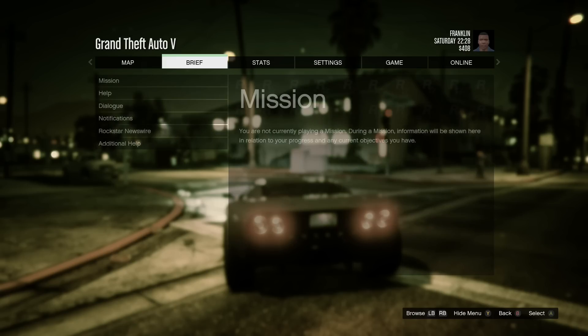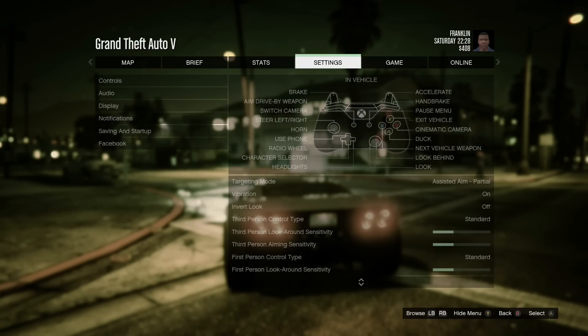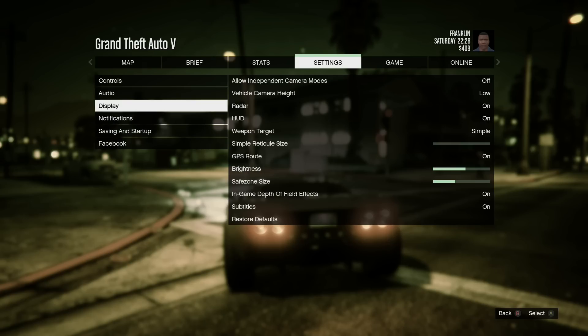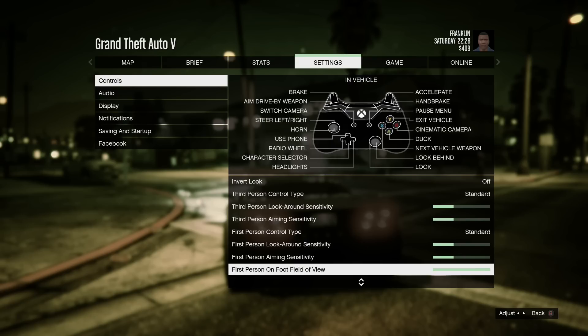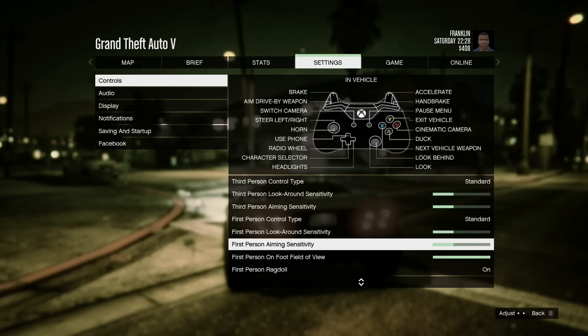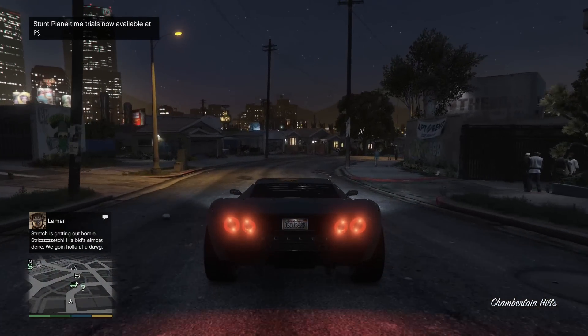Here is the start menu — I've just got to restart the career mode. I don't know if the campaign needs to be restarted for everyone, or whether when the servers are up you'll be able to change it. But if we go to controls and settings you can see here we have the first person option, and I'm going to be giving you a little video just showing you the first person mode on the Xbox One.